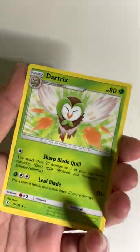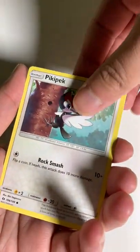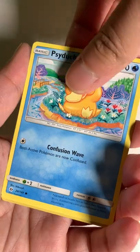a Hau supporter card, Dartrix, Pokeball, Alolan Meowth, Pikipek, Eevee, oh man, Psyduck,